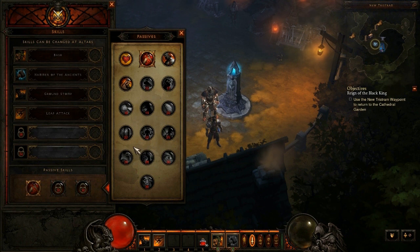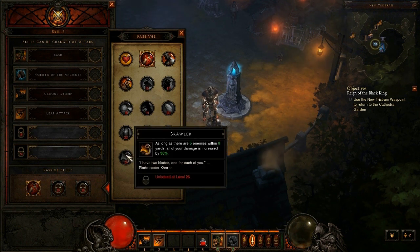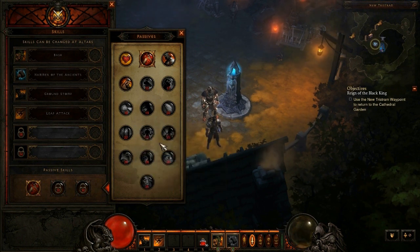The 13th passive skill for the Barbarian is called Brawler. As long as there are 5 enemies within 8 yards, all of your damage is increased by 30%. So as long as you have 5 enemies within 8 yards you do 30% more damage — that's really useful, especially if you find yourself always surrounded by enemies and always being up front. This game is meant to be played with a group, so Brawler is a pretty good one if you want to pump out more damage every time you're surrounded by enemies.